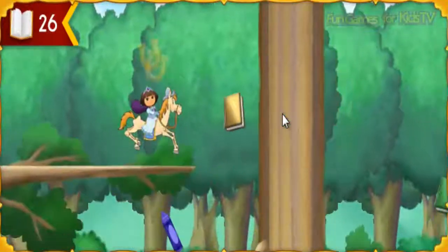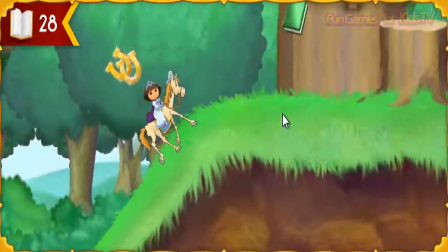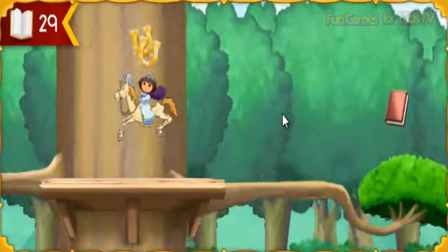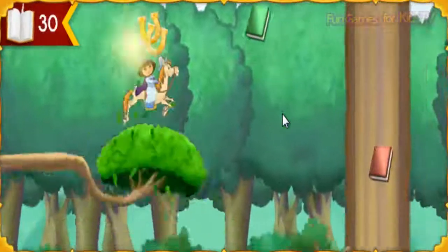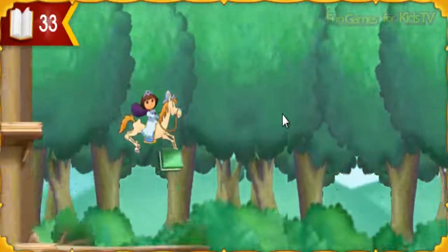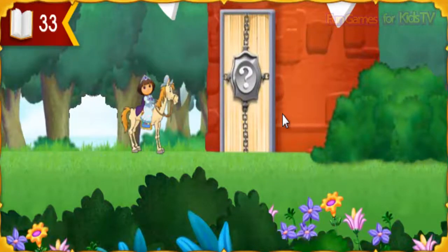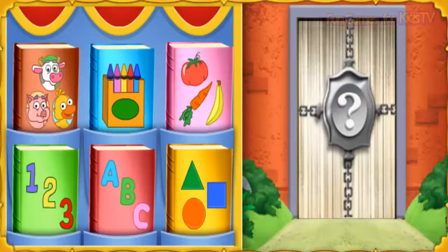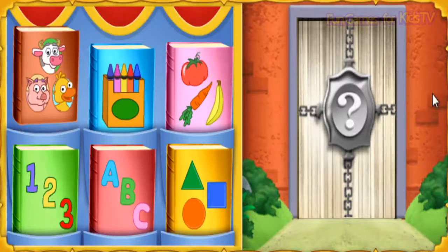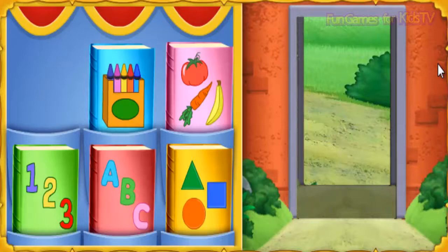Look, one of the storybook crayons from the story castle. Sparkling horseshoes. Uh-oh. Another gate is blocking our way. The riddle gate wants to know what animal moves and makes milk. Click on the book that can help. Perfecto — that's the book we need. What animal moves and makes milk? Let's see — a cow! Well done, Lady Knight.